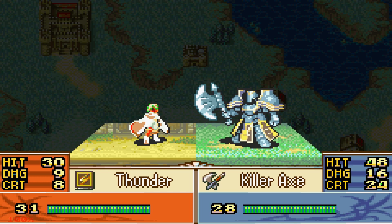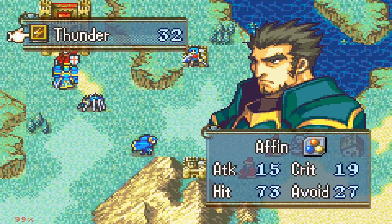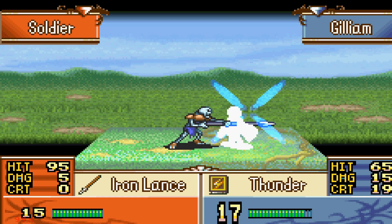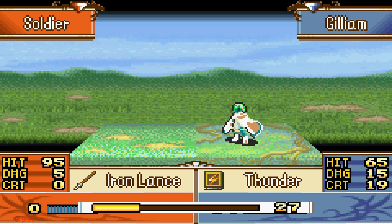We do have a Vulnerary though, so it shouldn't be the worst. Can we take two hits from these guys? This guy does 10 damage. Gilliam has 3 Res — that's 7 times actually fine if we put him on a Forest tile. Franz needs to move out of the way — in a big way. Oh shit, I completely forgot about the Bonewalker — well, that complicates things!